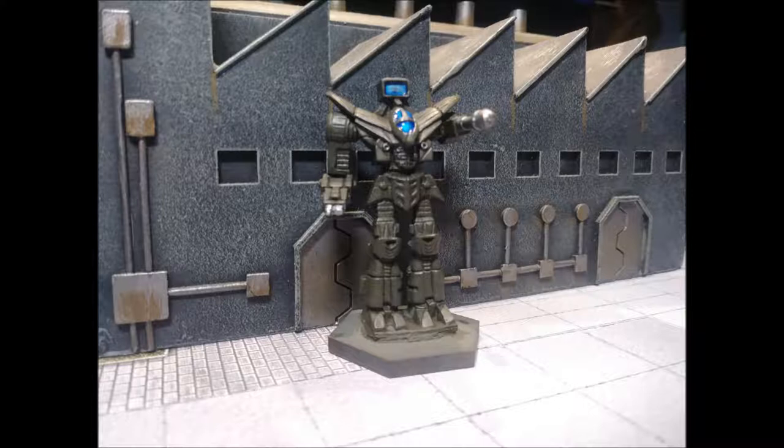Getting into the variants: first, you have the 4L Guillotine, which was a downgrade of the 3N, coming out in 2825. It basically replaced the endo-steel structure with a standard structure, took out the CASE for the SRM ammo, and dropped three heat sinks. Otherwise it was the same mech. That's how decent the design was — you could take out the high-tech stuff and it still worked fine. It had a battle value of 1400, only about 18 BV below the Star League era version, with the same capabilities and reliability.